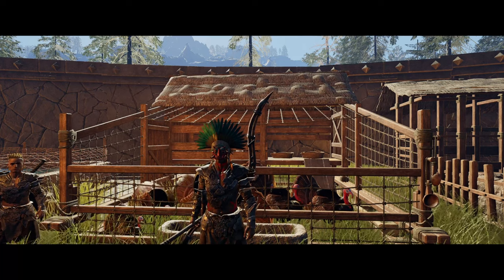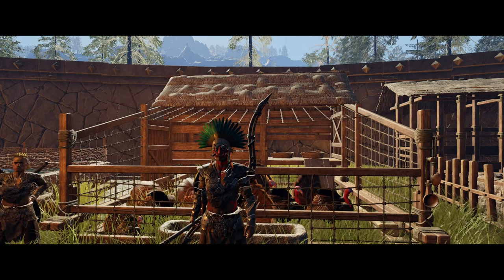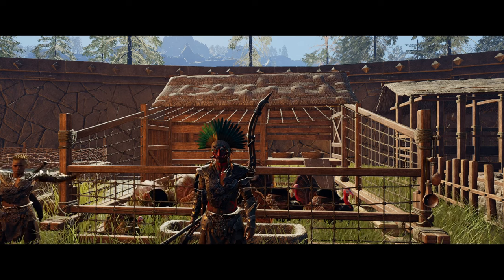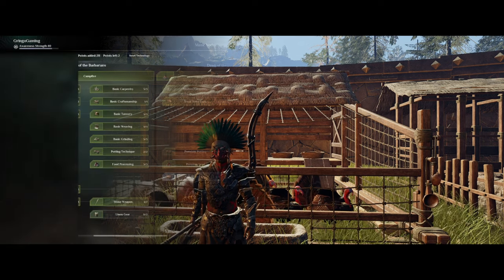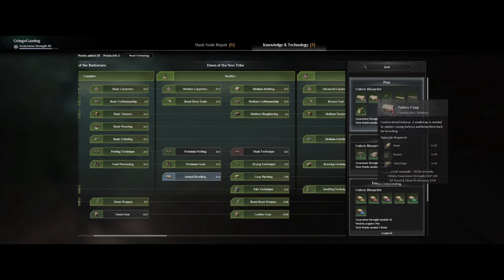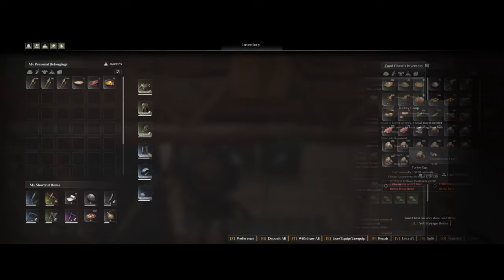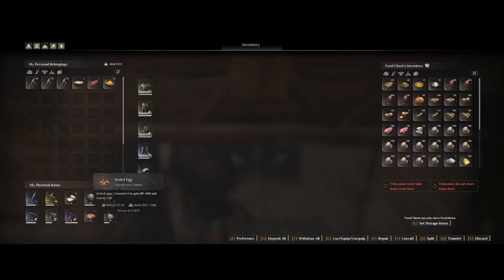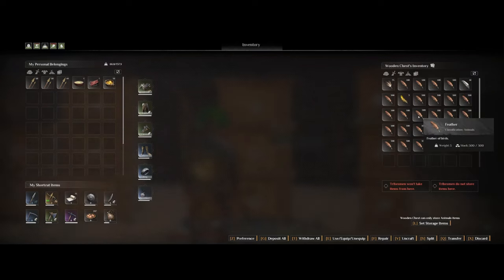Hey, what's up everyone! Today we're going over how to tame yourself some turkeys. The turkey is something you will get quite early on — at awareness level 10 you can start to make yourself the turkey coop where you can start to breed them. From the turkey you will get tons of eggs, which can be used quite early on to make boiled eggs for yourself and your tribesmen, and when you slaughter them you'll also get feathers and fresh meat.